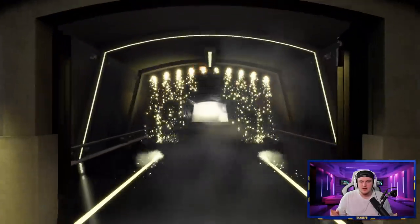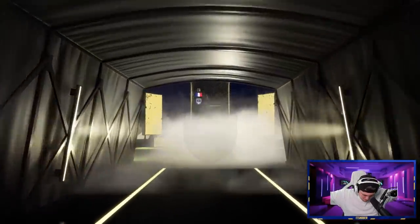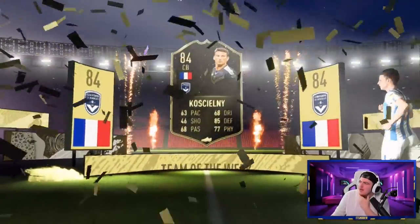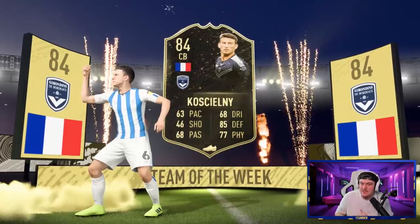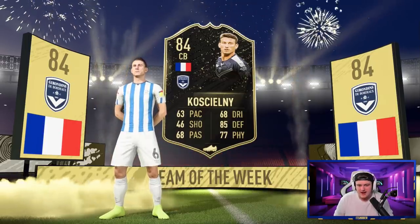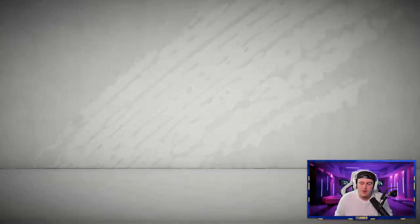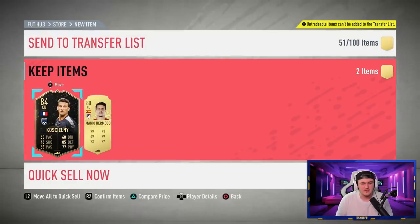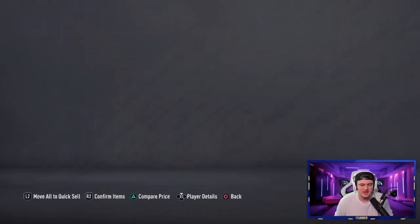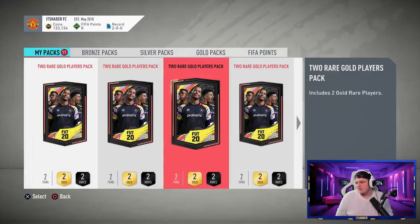Twelfth pack — come on, we want a walkout! And that is a walkout inform! It's French... it's Koscielny. I really thought that might've been Benzema. Well, we'll take it — 84 rated walkout inform. Having an 84 rated inform will be useful. There's also Mario Hermoso in there, selling for about 2k, but the card looks pretty average. That's our first walkout!